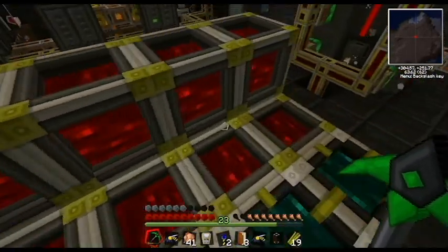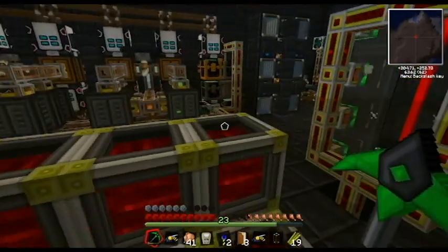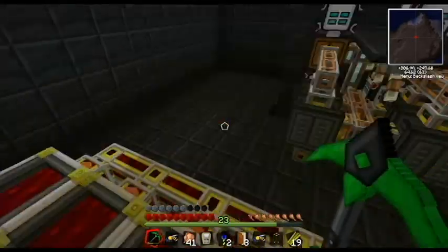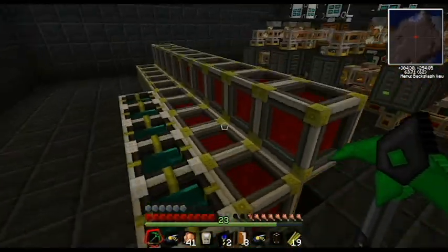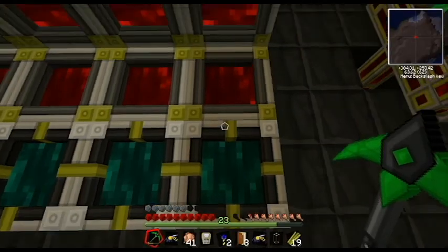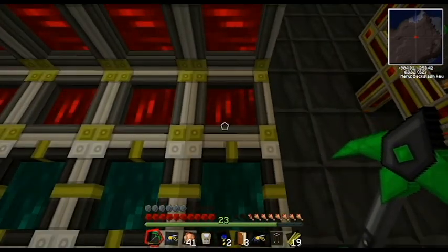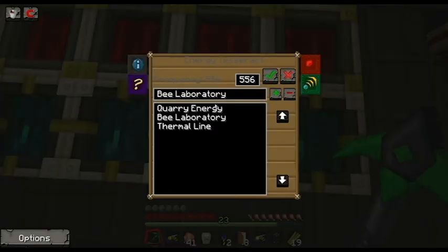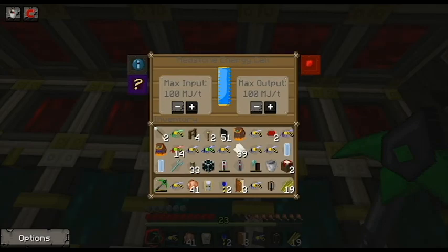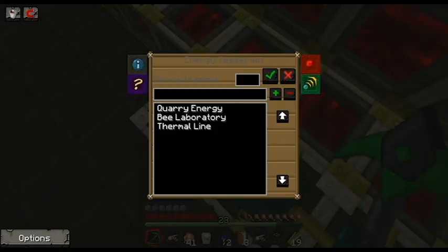These ones up here on top can do input and output — so if I suddenly put a ton of drain on my system, these guys will start draining their stored power. The ones down here are input only and act more as regulators for my tesseracts. Here we have the quarry energy tesseract — max output is 40 Minecraft joules per tick, so that's how much my quarry gets. This one controls how much my bee laboratory gets — it actually gets as much as I can give it because those machines can use a lot of energy. These others I just have there as extra.